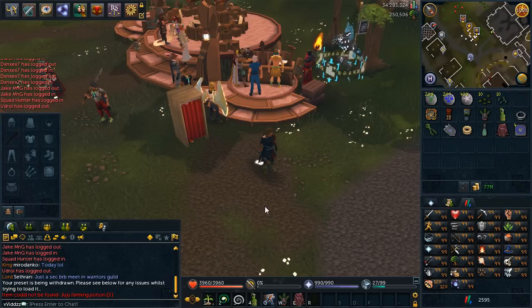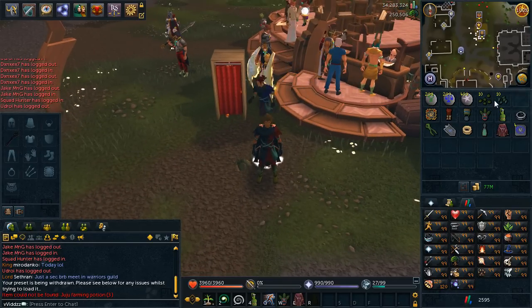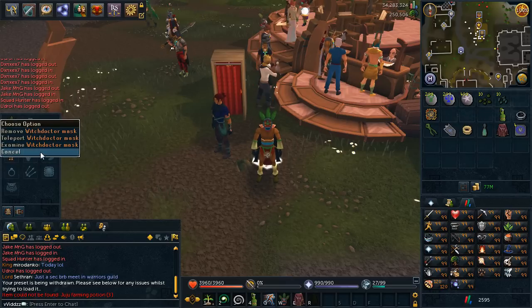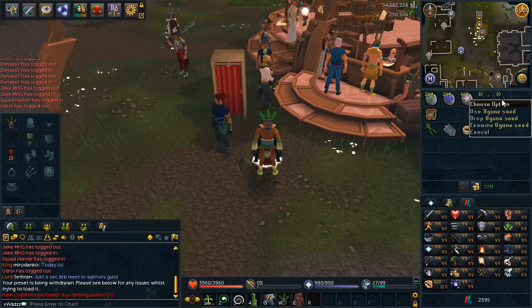For this you want to be on the Lunar Spellbook primarily so you can use Fertile Soil as opposed to Super Compost. The Witch Doctor outfit — I believe it gives a little bit of bonus experience — and I wear the Witch Doctor mask so I can teleport to the Herblore Habitat where I can farm my Eugen seeds.